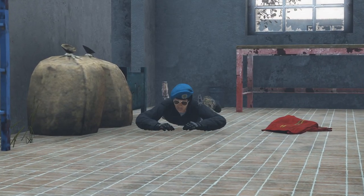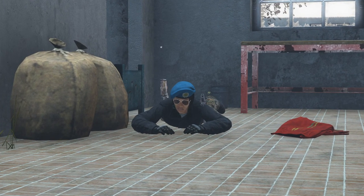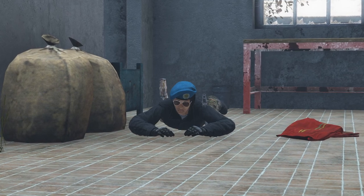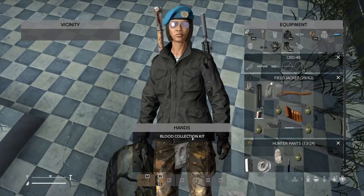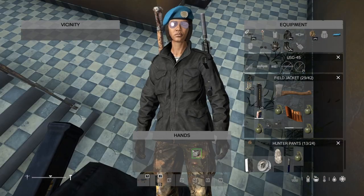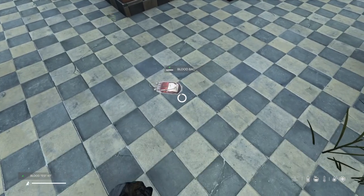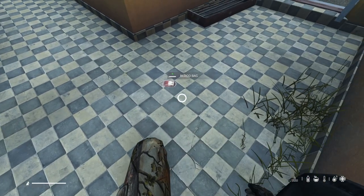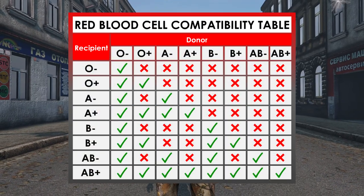When on low blood, lay down and don't move — this reduces the chances of falling unconscious. When laying down you burn nearly zero calories. You can label a blood bag by taking blood from a person who is aware of their blood type. Become aware of your own blood type by using a blood test kit on yourself — it can also be used on a bag of blood.